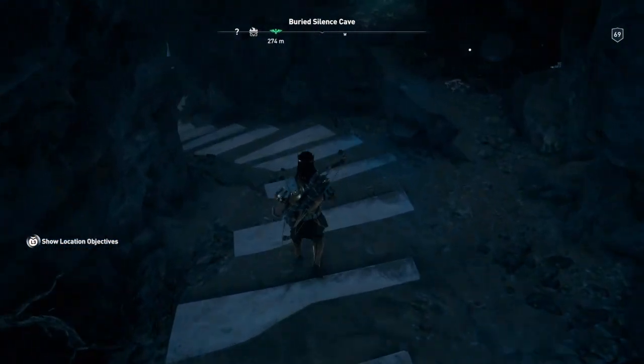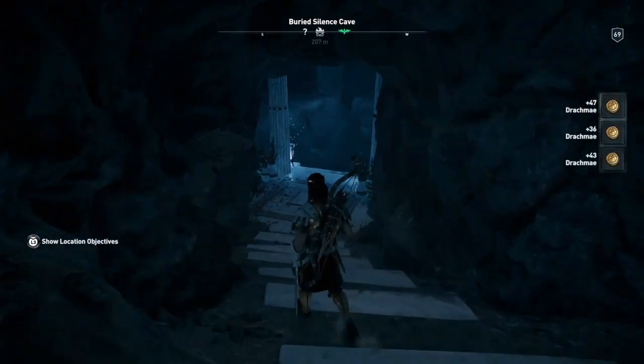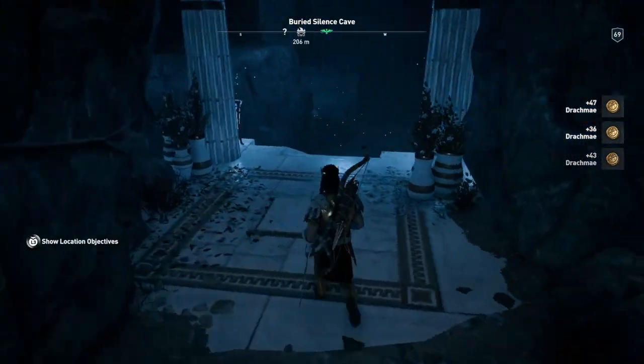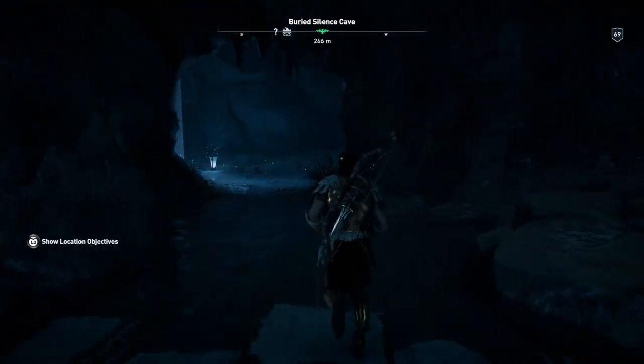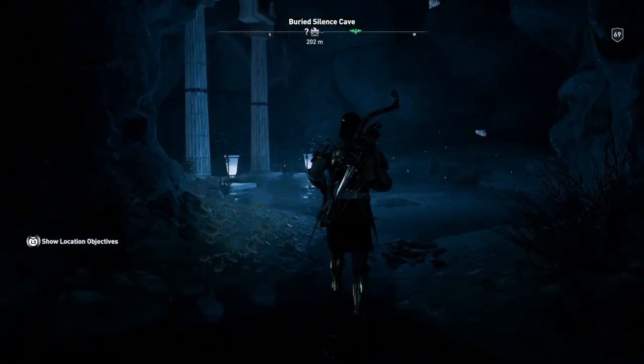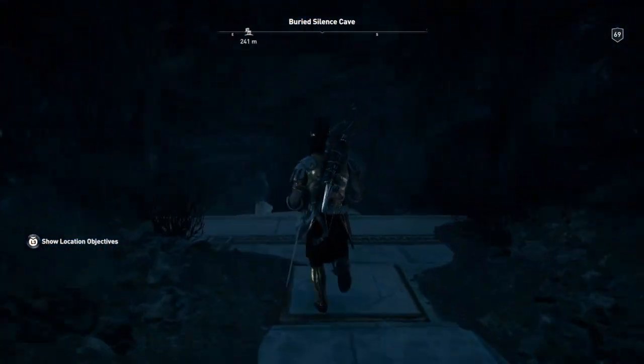The only difference about this one is that this keeper's insight is protected by colossi. The colossi will attack if you interact with the insight without dealing with them first, so we're gonna deal with them. But they're nothing to deal with — no problem at all.